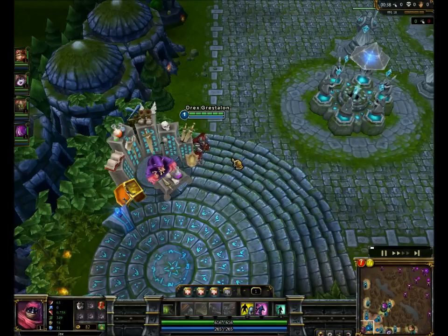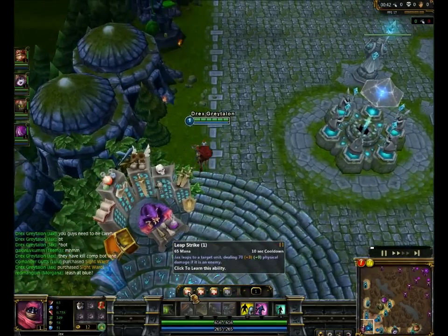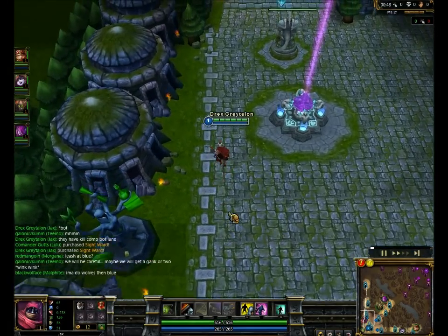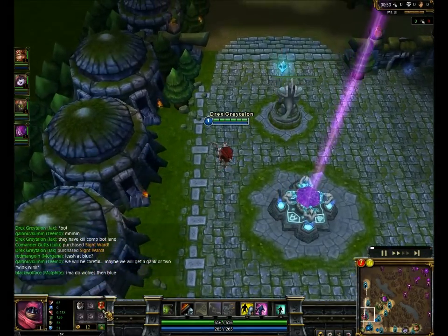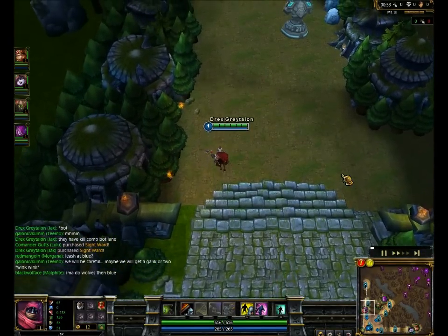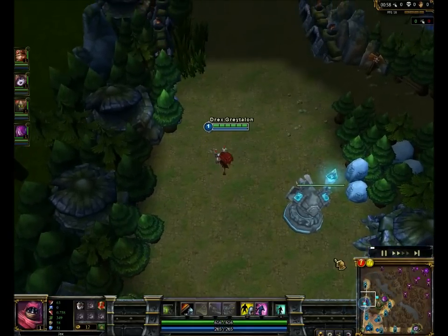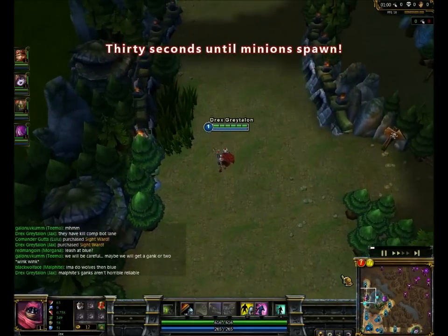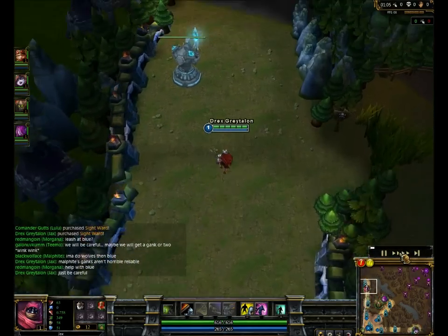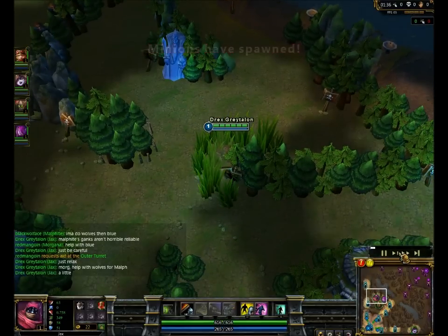Usually what I do first is get cloth armor and five potions — I only got four because I accidentally bought something else. If you're getting anything else, you shouldn't be playing Jax at top lane. You should be playing Kennen or Vlad or something, because if you're facing a mage at top lane and you're playing Jax, it's kind of a bad idea. This is just kind of a standard leashing thing — if you're playing against an AP top, you're kind of doing it wrong as Jax.